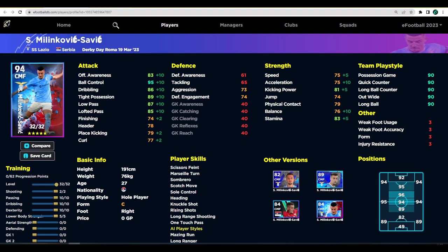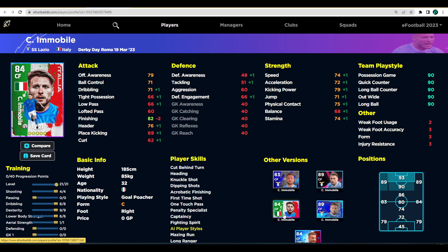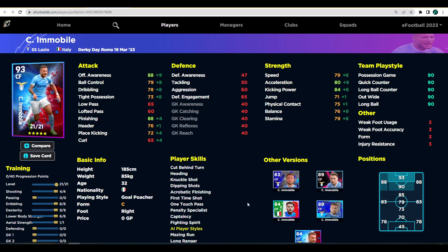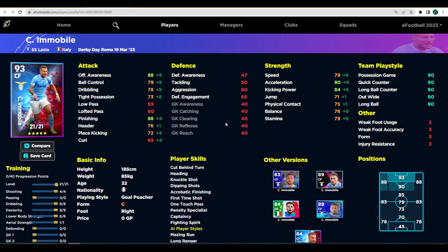Next up is Immobile. His only saving grace is One Touch Pass, being a Gold Poacher, and having First Time Shot. Other than that, this card is one of the weakest in the pack — I just wouldn't bother training him up even to test him. He goes to 93-94 overall depending on training, with 88 defensive awareness, 88 finishing, and 80 acceleration, which isn't the worst, but I've played with Immobile a lot and he just never does it for me — he's never in the right position.